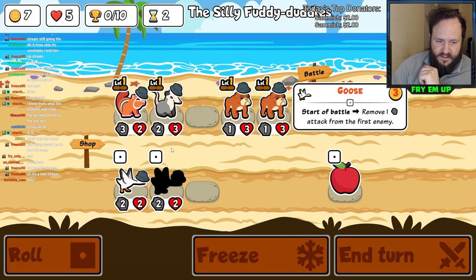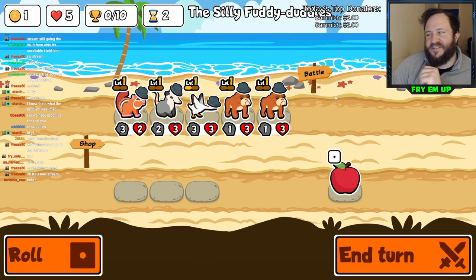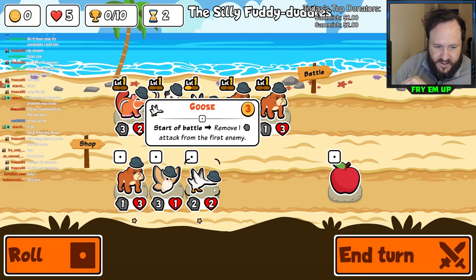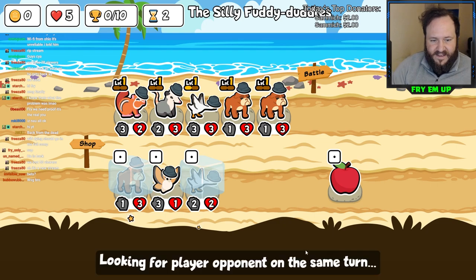We're going to go Double Goose like this. Goose has a better ability, but usually taking two attack off the front creature - they're usually not putting a three attack creature in front anyway. We'll roll late as well. We're getting some upgrades. Looks like it worked out for now.